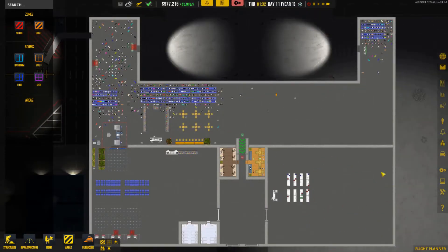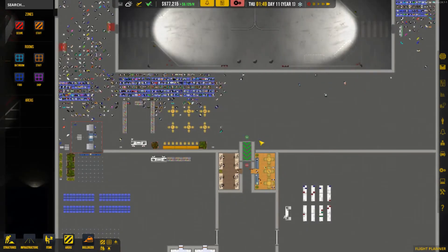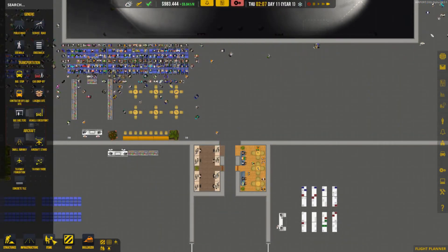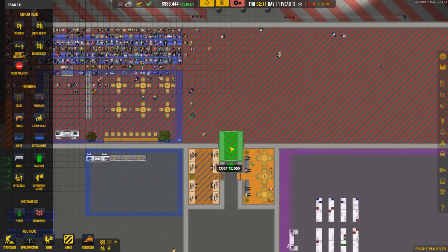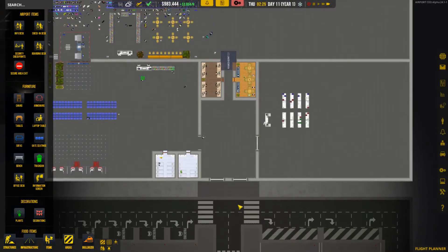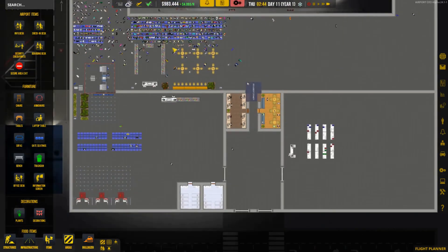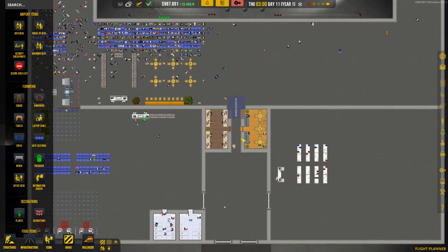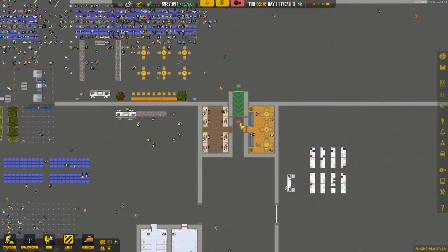Some people are waiting for baggage claim but we don't have baggage claim - we don't even have it unlocked in research. We did build this one which should be baggage claim later at least part of it. Why are they not using the exit? I'm going to get rid of this exit and rebuild it - maybe that will work. Secure exit - bam - let's rebuild it. Come on, build it up, so people might leave then. If I click the button 'send all passengers home' the only ones that leave are the ones not in the secure area yet - that's the problem.